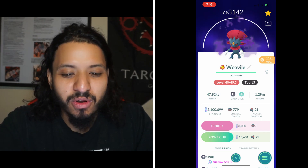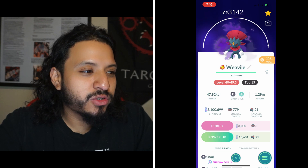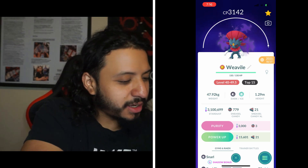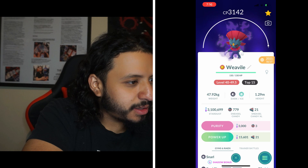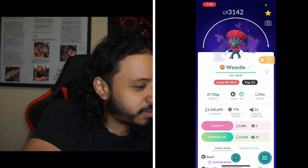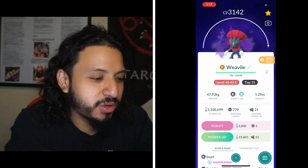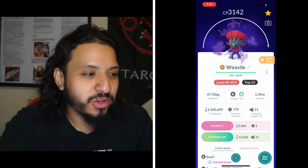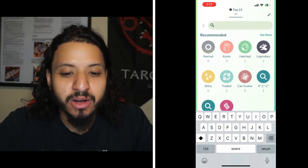Thunderbolt will be neutral for Weavile, and Flamethrower will be a weakness — that's what hurts it. Weavile does resist Ice Beam. But the biggest issue is Focus Blast: while Darkrai is single weak to Focus Blast, Weavile is double weak, so it's just going to get wrecked. You don't want to use Weavile at all against Focus Blast, which is why it's all the way down at number 14.